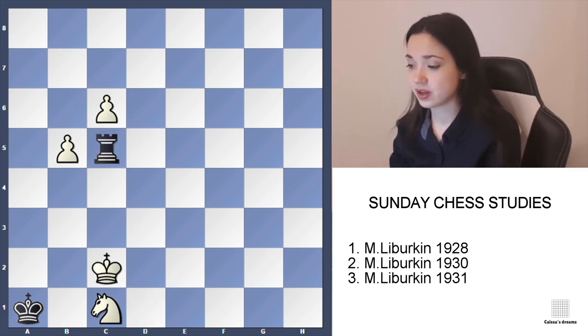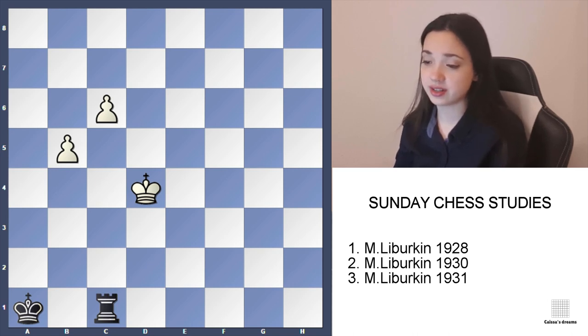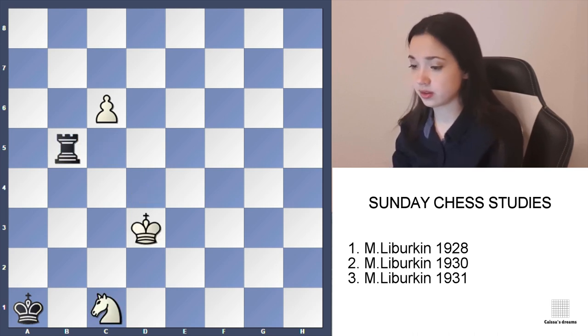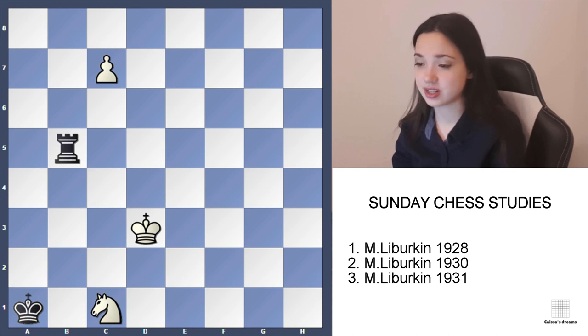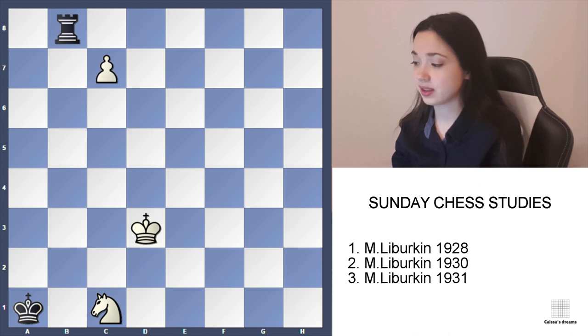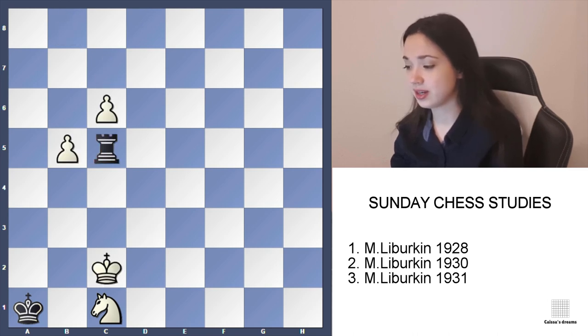King c2, rook c5. If he takes on c1, then comes king d4 — the king is too close to the pawns and they will simply promote. So that's not a good decision. That's why black takes on b5, but then c7 — and here's the catch. After rook b8, we can't promote to a queen because it's still checkmate. The same goes with a rook. That's why we need to promote to a bishop. If you know how to mate with bishop and knight, you will win the game. So that's one way white wins.